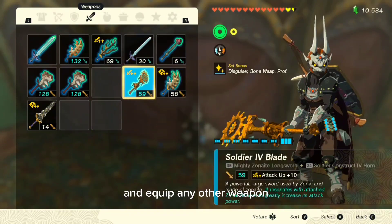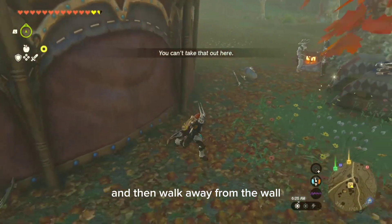Drop your current weapon and equip any other weapon. Close the menu and then walk away from the wall.